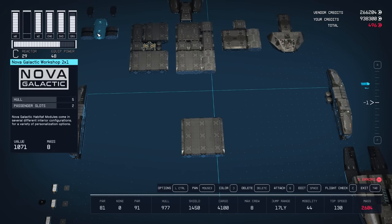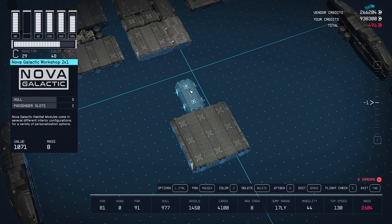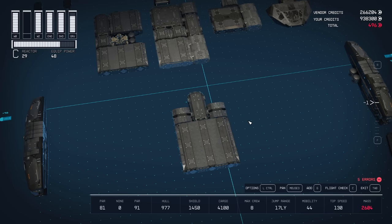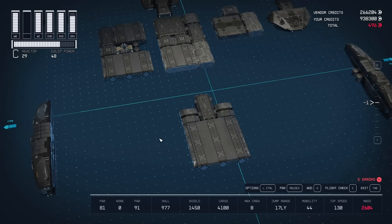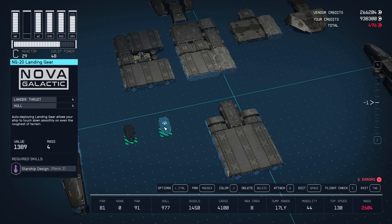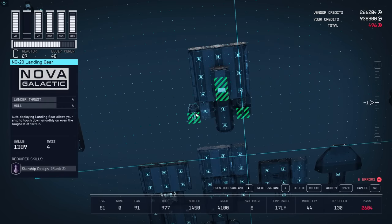Behind that on the same level I put a 2x1 workshop back in the middle of the cargo bay. I like the Nova one for the flavor — I like having it next to the cargo bay since everything you're going to be working with is going to be here. To the sides of that workshop I'm going to place two Deimos Hall A pieces, one on each side flush with the cargo bay and the workshop. I found that putting 1x1 hab pieces there created doors and ladders I didn't like, so these are just filler pieces. Underneath each of those Deimos Hall A pieces I have an NG-20 landing gear in the thin variant. You're going to have to get these from the Nova Galactic specialty ship vendor outside the landing pad at New Homestead on Titan in the Sol system.